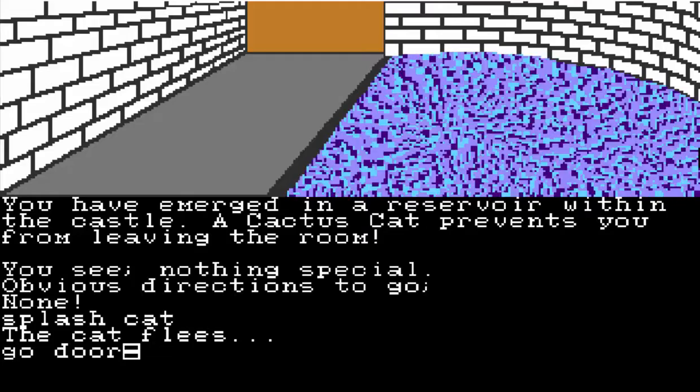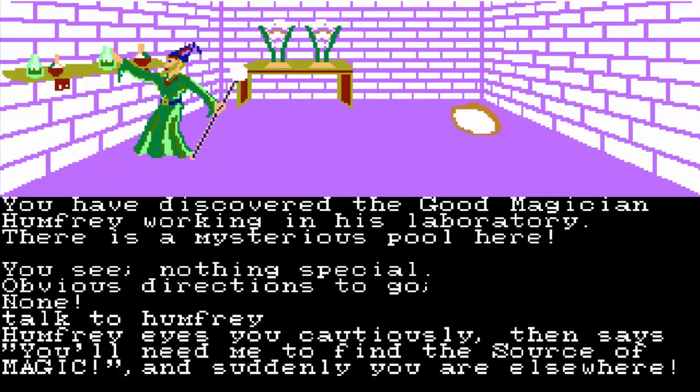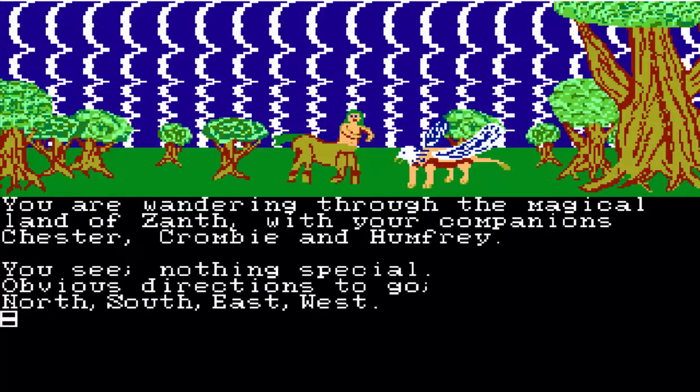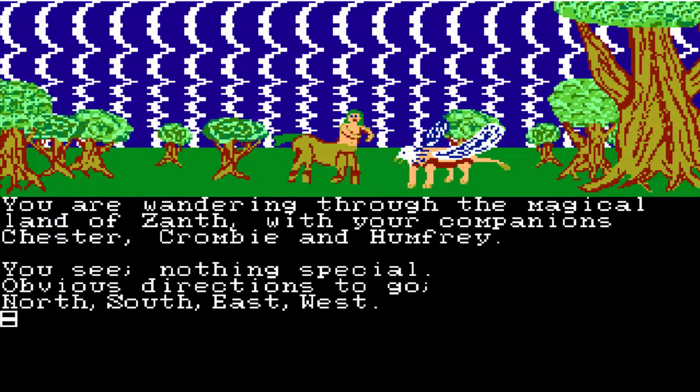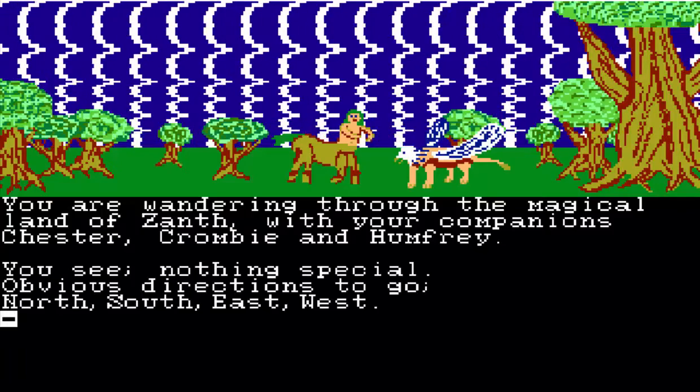Go to the door. You have discovered the good magician Humphrey working in his laboratory. There is a mysterious pool here. We are going to talk to Humphrey. Humphrey eyes you cautiously, then says, 'You'll need me to find the source of magic,' and suddenly you're elsewhere. Thanks, Humphrey. So you're kind of back at the beginning, except now you're with Chester, Crombie, and Humphrey.